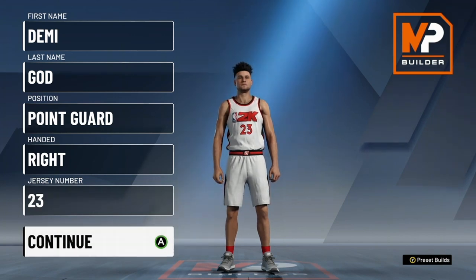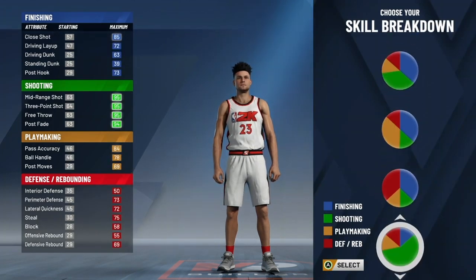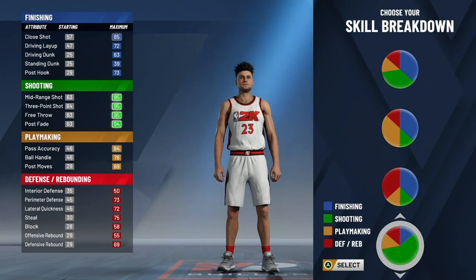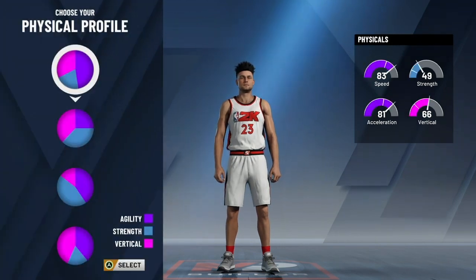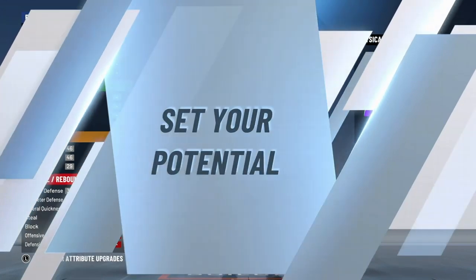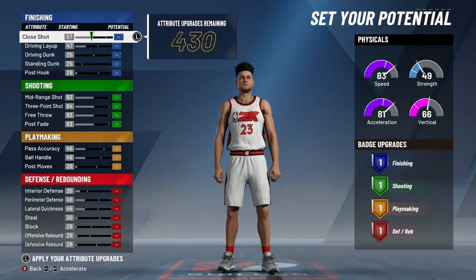The only important thing for setup is position — point guard. Number, hand, and name are all preference, so just make sure you're a point guard. Starting off with the pie chart: if we're talking about a dominant Steph build, we obviously need to be able to shoot from anywhere — fading from half, shooting over double teams. We want to make everything consistently just like Steph, so we're picking the most shooting pie chart. For physicals, we don't care about strength or vertical. We want to be fast and agile, so selecting the first pie chart for physicals makes the most sense.